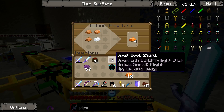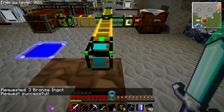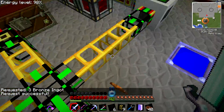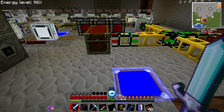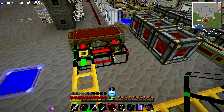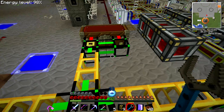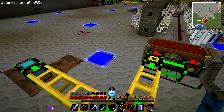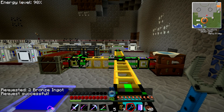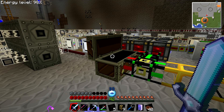Now there's a problem — the recipe creates four bronze but I only want three. The extra one has nowhere to go. So I need to set up a default route. I'll place a basic pipe, wrench it, and enable default route. What happens is anything going through the network that has no designated home will go to that default route. Let me request two bronze — and there we go, two bronze in the chest.